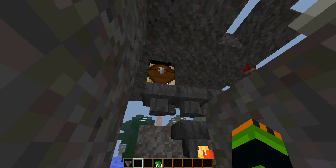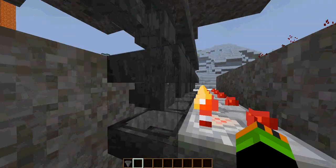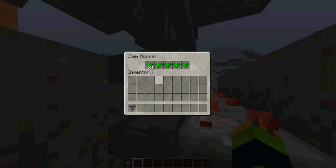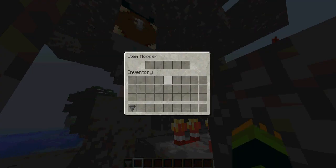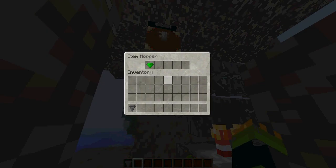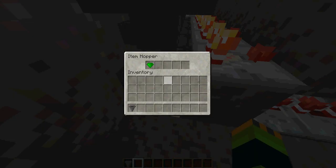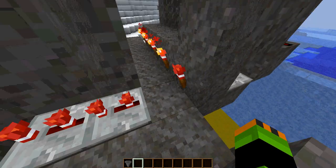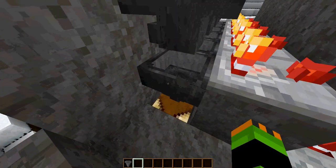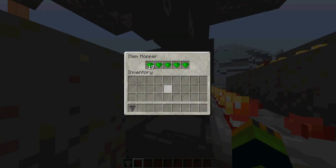Let's just grab a stack of emeralds. So this torch turns off, this hopper becomes active — it just took a while because of so many ticks. And then it will start emptying this out.